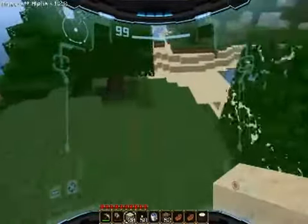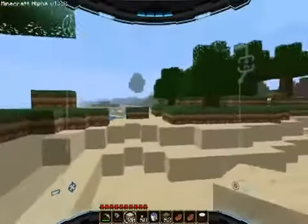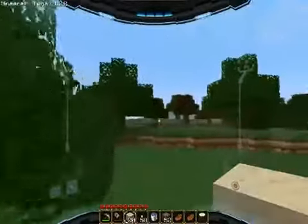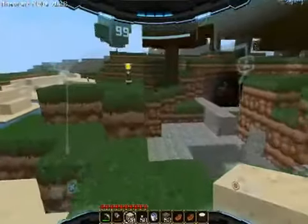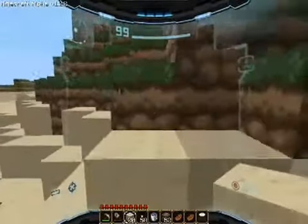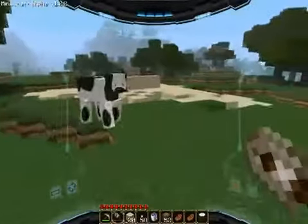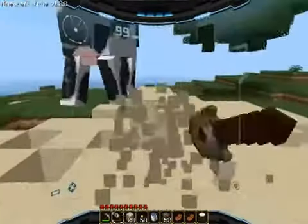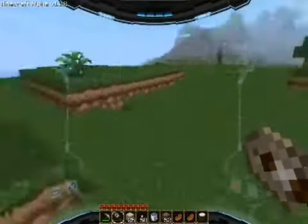It was even worse during the Halloween update, because they would spawn even inside your base with an appropriate amount of light. It was just so horrible. Back before I started this series of Let's Play videos, I tried starting another one, but it didn't come out right, and I decided to wait until Notch fixed the monster spawning issues. I found tons of iron, got back to base, and a creeper was inside somehow — it just blew up everything, including me. So I was just like, I'll retry it later.